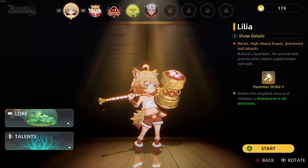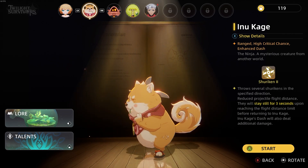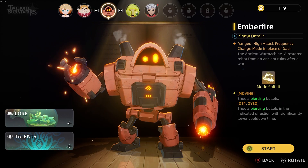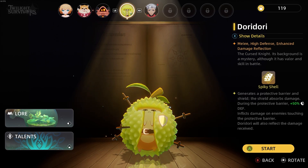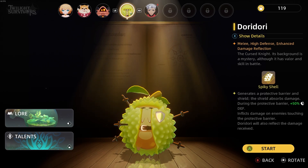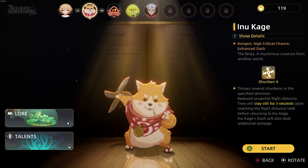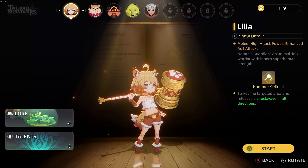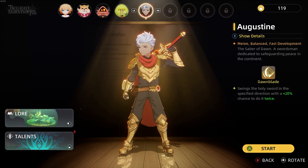You start out with four characters and I unlocked a fifth. We have Lilia, Inu Kage — I really like that Shiba Inu look — and then we have Ember Fire as well as Dory Dory. Each one has a different weapon set in the sense that they have a different main skill. Dory Dory likes to armor up in spikes and roll around enemies. Ember Fire likes to anchor themselves in place and become a turret. Inu Kage has shurikens he can throw and retract.